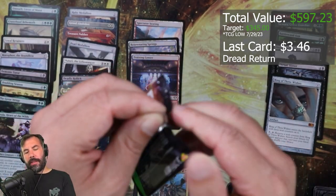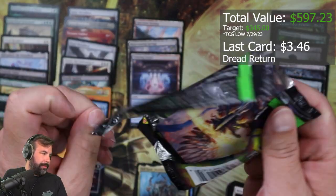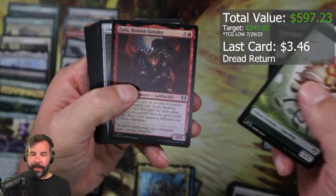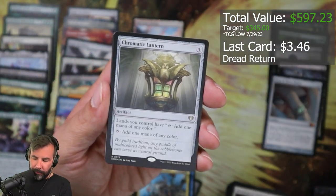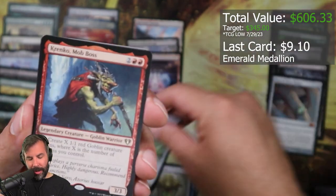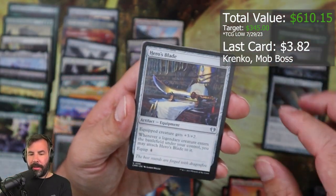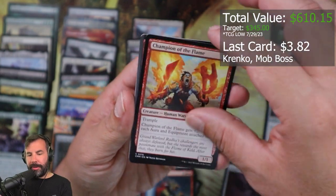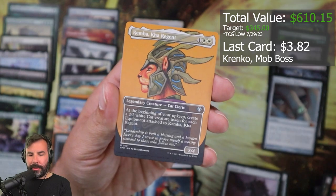Three packs — come on, one more big boy in here. One more bananas card, can we do it? Chromatic Lantern, Emerald Medallion — I'm happy with a medallion. Kranko, Kranko to be a Hero's Blade, Assault Suit, Legion Vanguard, Rock Shambler, Champions of Flame, Fist of Flame, Sulfurous Blast, Mer Battle Rage, Kemba. I'm in love with the art.